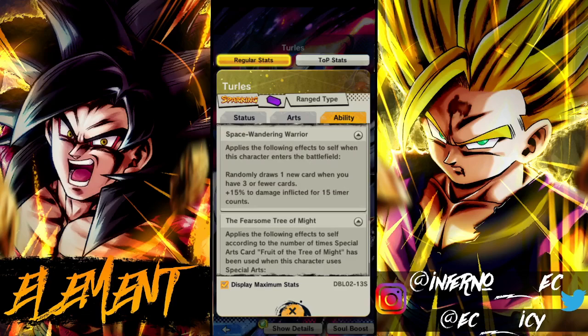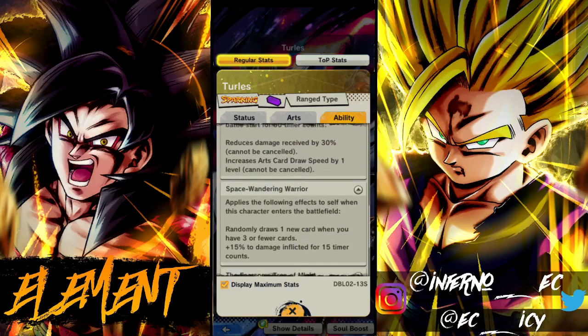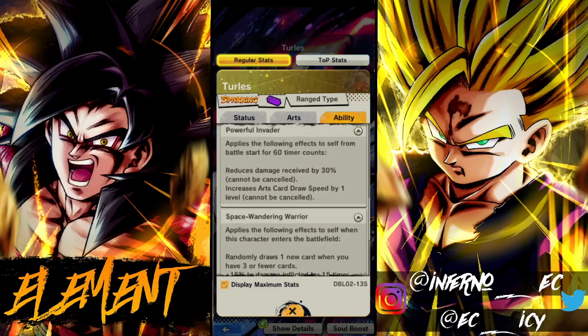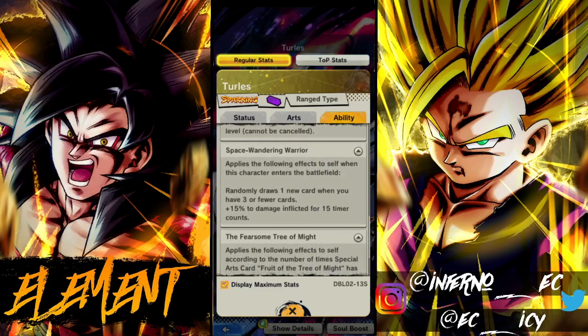Next unique: applies the following effects once the character enters the battlefield — draws one new card when you have three or fewer cards. I like that ability; the new Vegeto has that, and I think the new Gohan does too. And then 15 percent damage inflicted for 15 timer counts. So right off the bat against Son Family you can get around 75 percent damage buffs there.